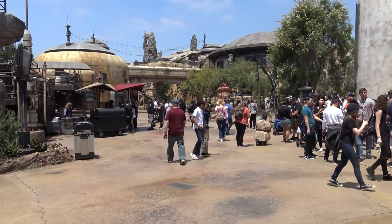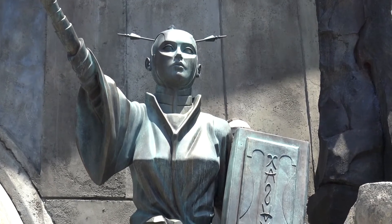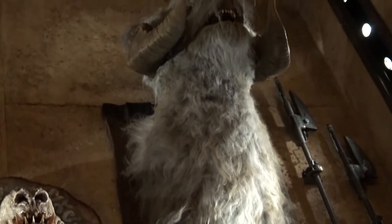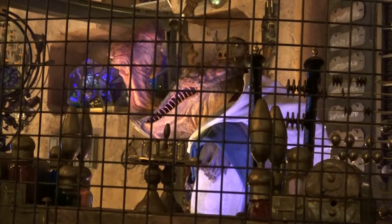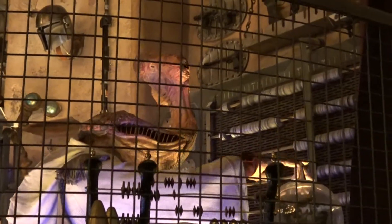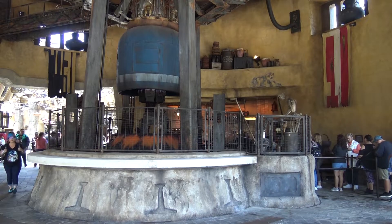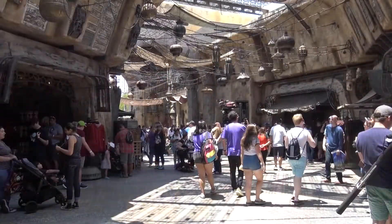This amazing attention to detail extends into its interiors as well. One example is Doc Ondar's Den of Antiquities, filled with several rare artifacts that many Star Wars fans will recognize. And of course, Doc Ondar himself is busy running his shop. Another nice touch is at Ronto Roasters, where a droid grills the meats underneath a pod racing engine, and a bustling marketplace lies just beyond it.